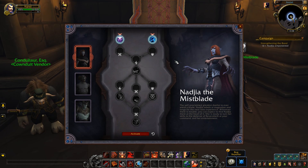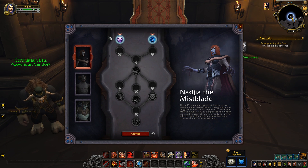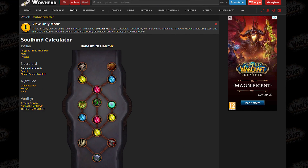Soulbinds are essentially like a new talent tree. Each of the four Covenants have three Soulbinds each. For the Venthyr ones right here, you have Nadia the Mistblade, Theotar the Mad Duke, and General Draven. They all have kind of different abilities. We could do another video going through all the different abilities for the Soulbinds. There is a really great calculator over on Wowhead if you want to check that out and look at the other Covenants and the Venthyr as well.